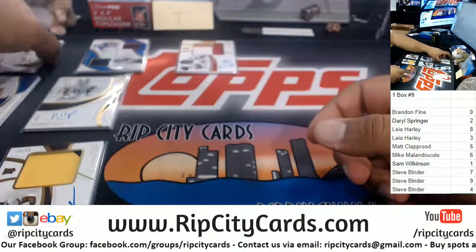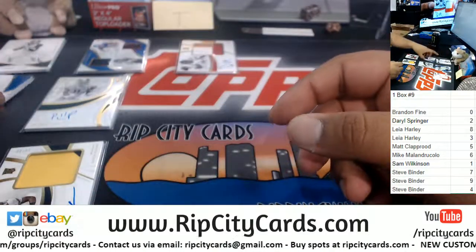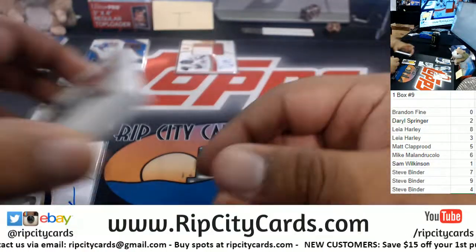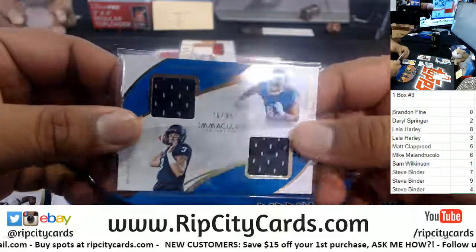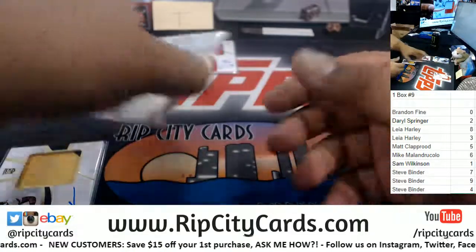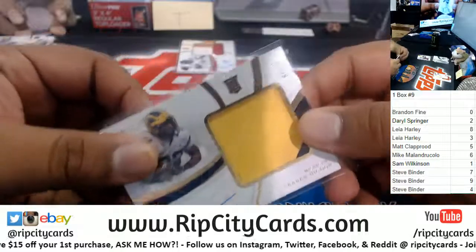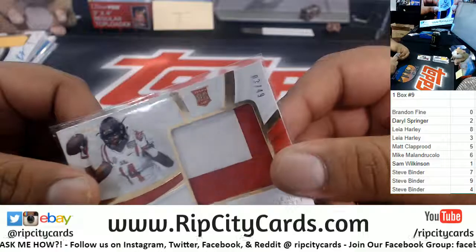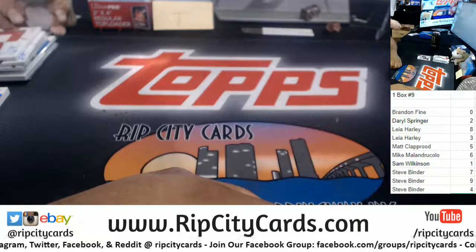So let's recap: Le'Veon Bell to the six spot, Alexander Madison to the three spot, Paris Campbell to the three spot, Johnson and Jackson to the zero spot — that sounds like a buddy cop film — Preston Williams to the ninth spot, Higdon to the zero spot, and Metcalf to the three spot. Man, the three spot crushed it! And that's gonna do it, thank you.